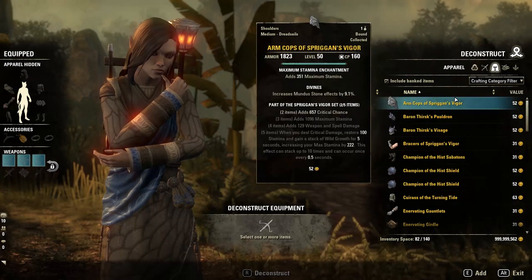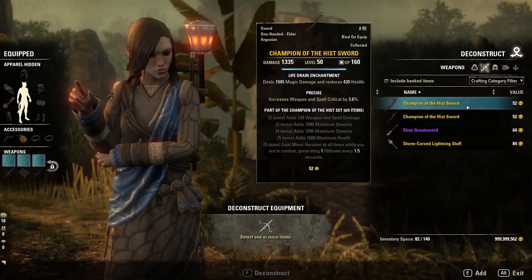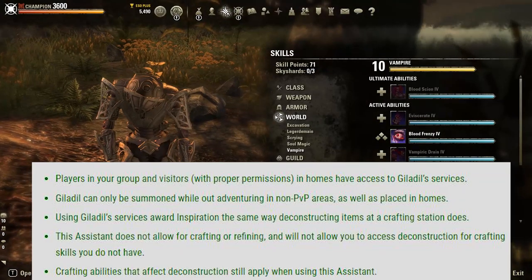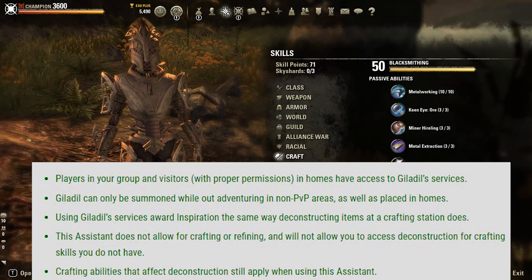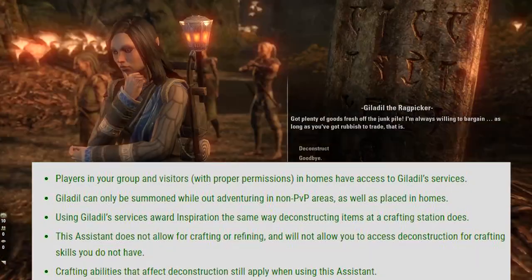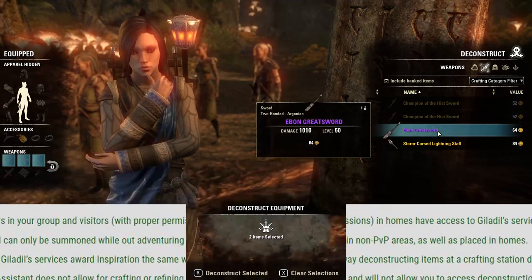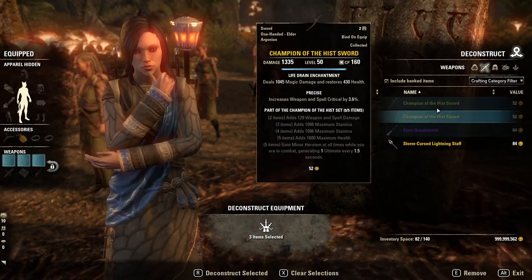This assistant cannot be used in PvP zones, but you can use her in dungeons as demonstrated here, or in trials, so you can deconstruct things as you go along. Your skill passives still matter for crafting, so you still need things like Unraveling or the other extraction passives through jewelry crafting to get the most out of her. The amount of inspiration or experience points you get from deconstructing things towards your skill lines is still the same amount as you would get from going to a blacksmithing station and deconning those items.